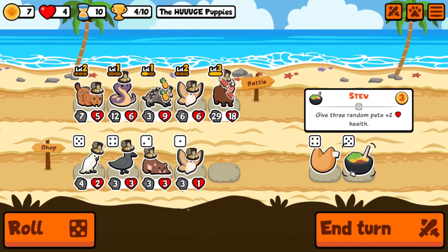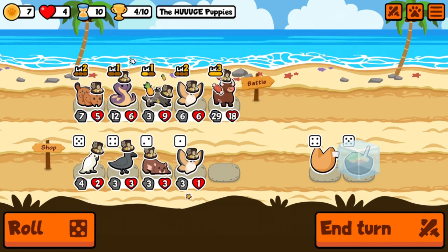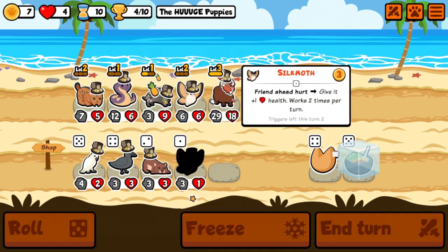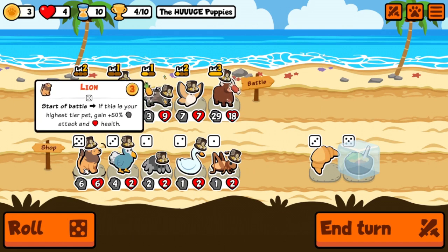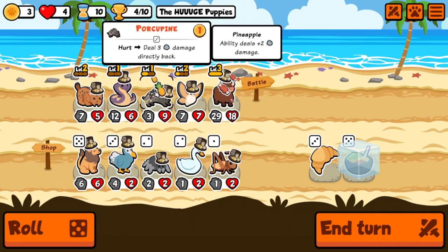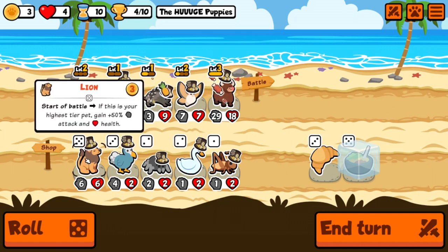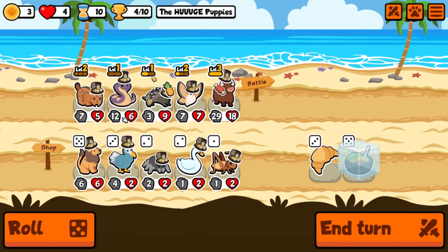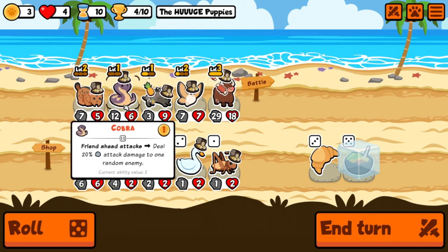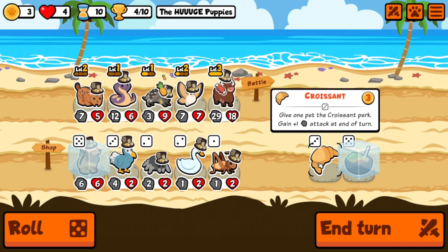I think I've never seen stew before. I might think about a stew. Can we go level three silk moth? Why not. A lion — start of battle, if this is your highest tier pet gain 50% attack and health. It's level five. So we have tiers two, one, three, six, and four — if we get rid of the cobra we could have a self-scaling lion. That would be a nine-nine lion. Let's hold on to that and chew on it for a minute. We'll do the stew.